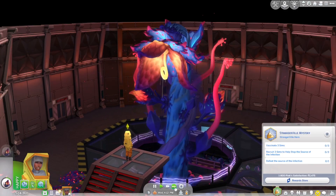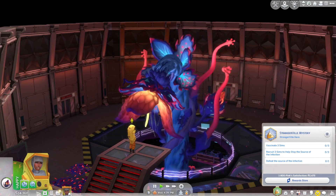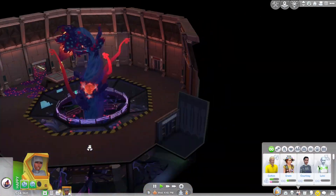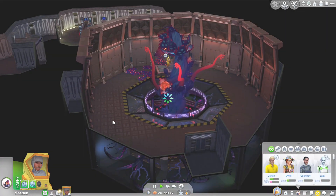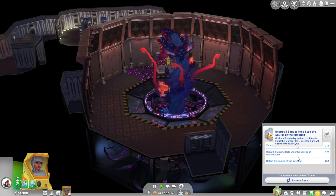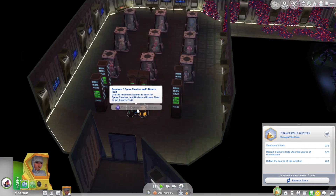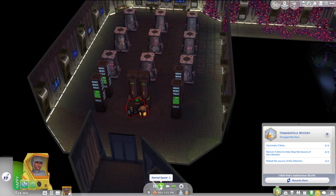Can I befriend her? That'd be nice. Doesn't seem like it — she's just yelling at me. I'm done with you, see ya. What do we gotta do now? Vaccinate three sims, recruit three sims to help stop the source of the infection, defeat the source of the infection. So I gotta make vaccines. I need bizarre fruits and also spore filters.